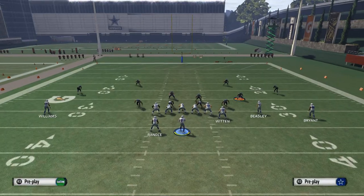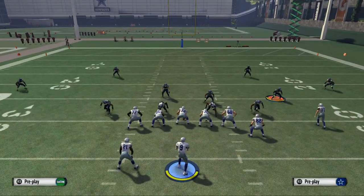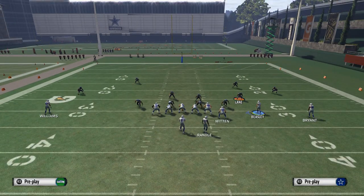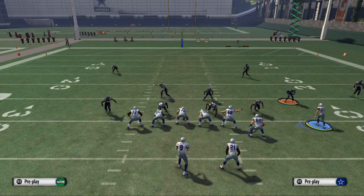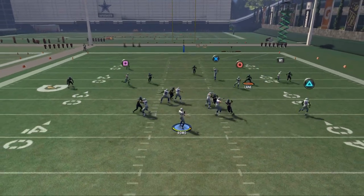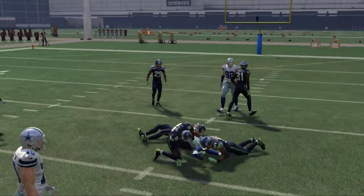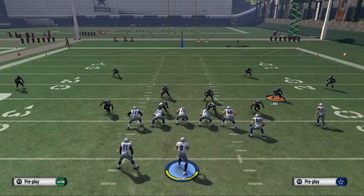It's a high-low read. It is effective — we show this in Cover 2, the slant comes across, we put it right in that pocket and make a nice possession catch.